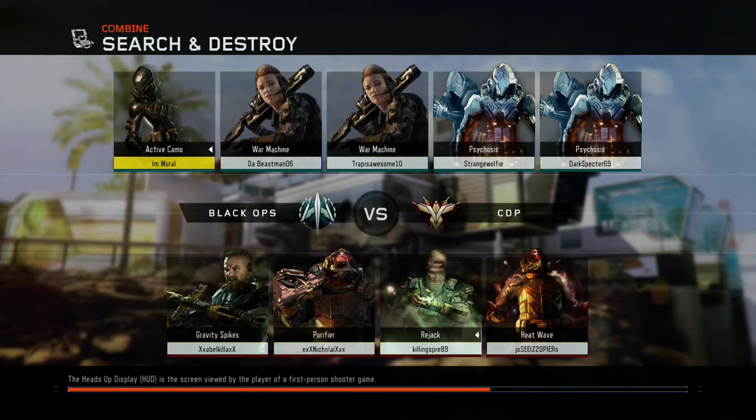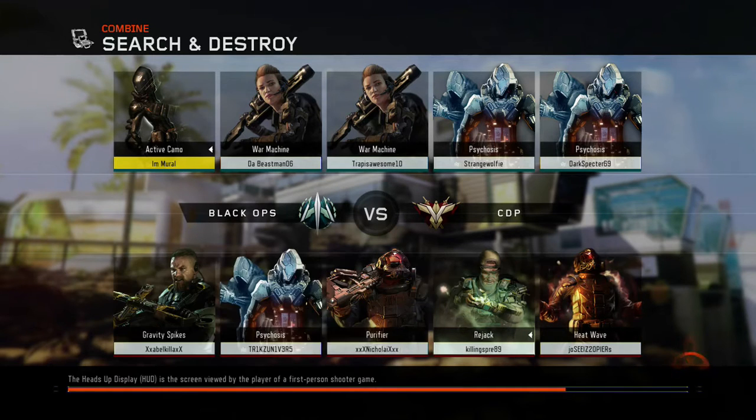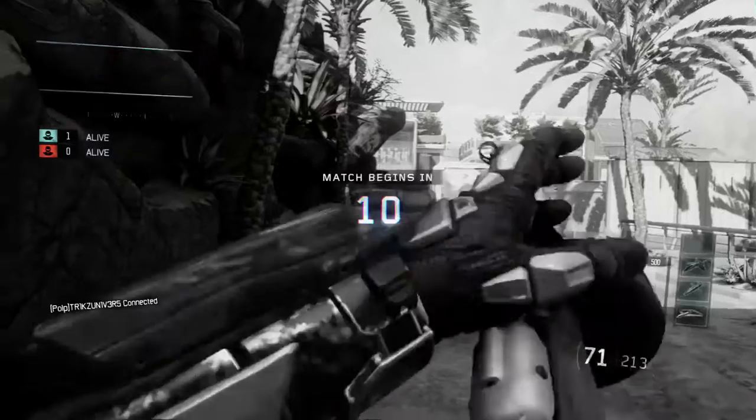I suck with the PPSH. I'll admit it, not going to sugarcoat it - I can't aim with it. I tried it with outgrip for about 30-40 minutes before this. Now I'm trying to wait for rapid fire because it would make the gun stronger. Past like 10-15 feet the gun's got recoil - it has the damage to get kills, I just can't aim with it.